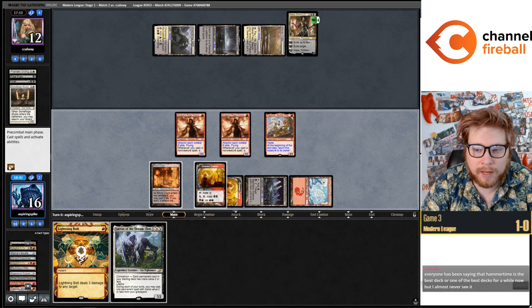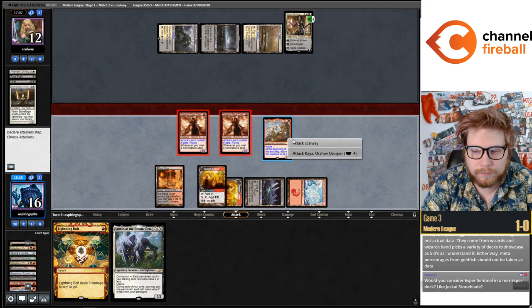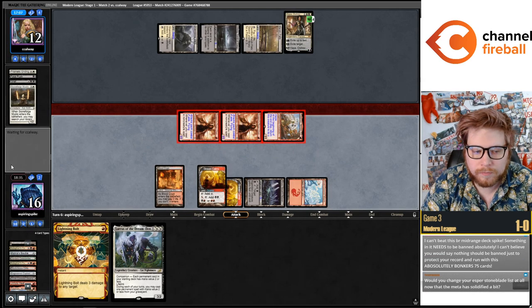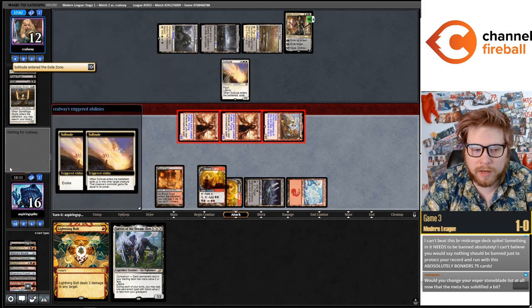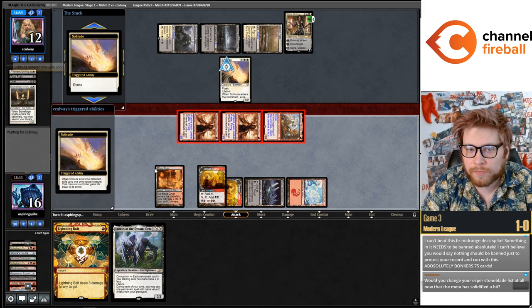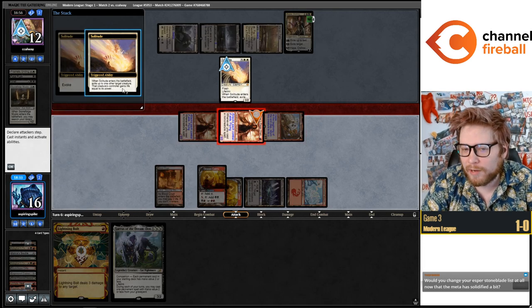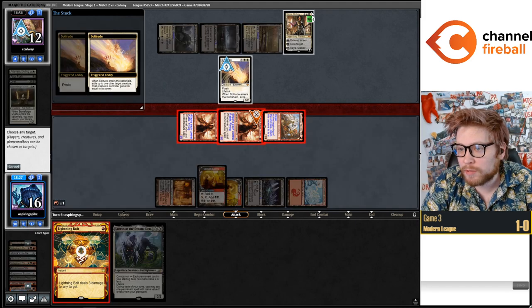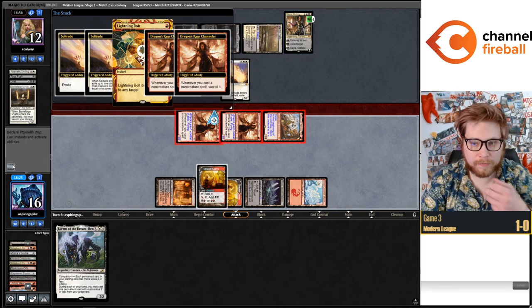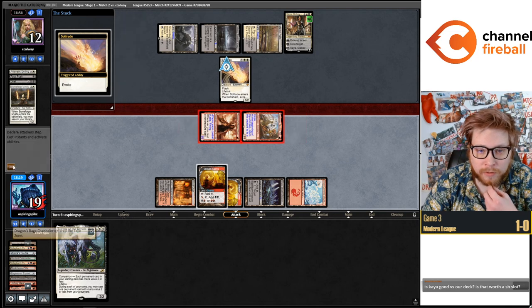I think I need to kill Kaya. You can consider Esper Sentinel in a non-Esper deck like Jeskai Stoneblade. I don't think you need to be playing an Esper deck to want Esper Sentinel. Both Kaya and the graveyard — love to find a Kroxa. I don't think I need Void Walker — it's probably fine to keep it.